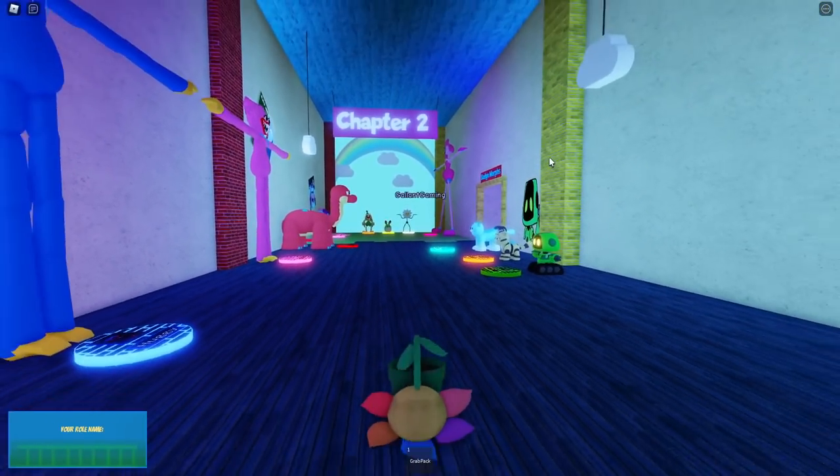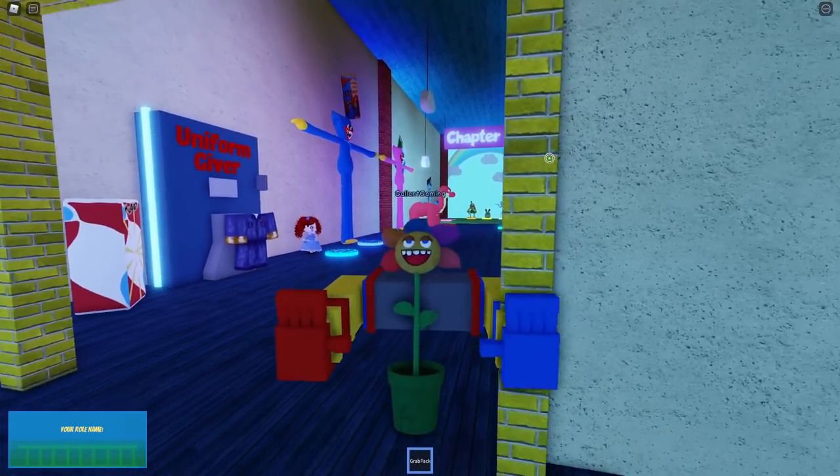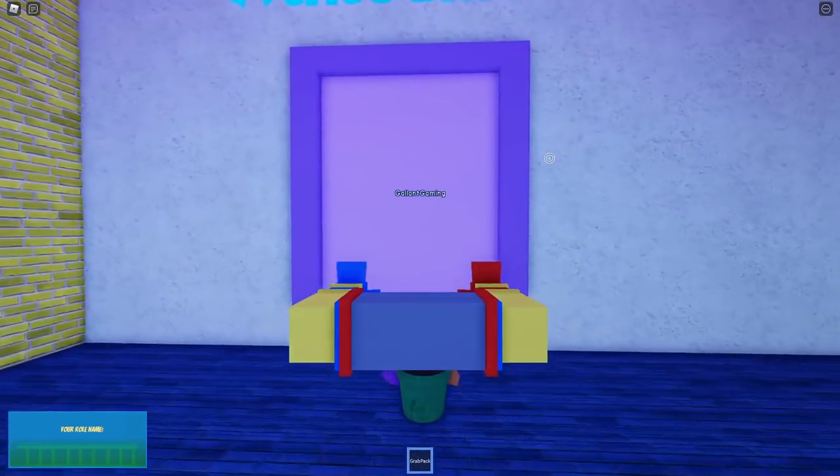So let's start off with some of the new morphs. Look, we're Flowery! Look at that animation, that's so nice. This is one of the nice toys. Now Flowery's got the grab pack — who's gonna stop Flowery now? Wait, there's mini games!